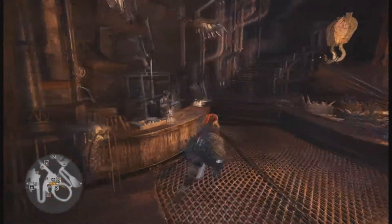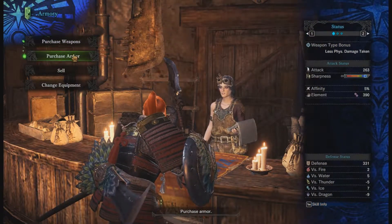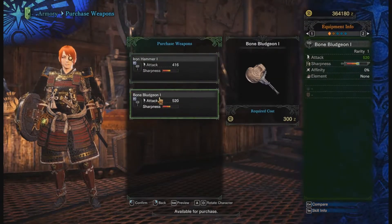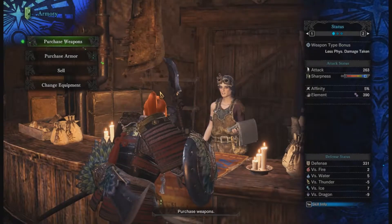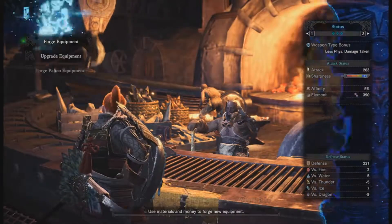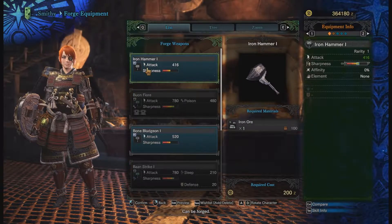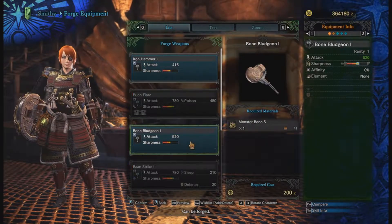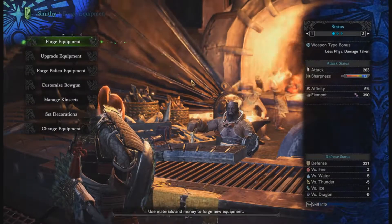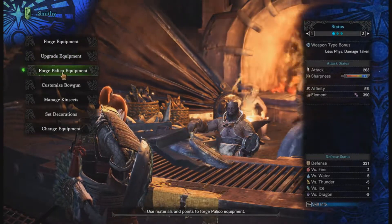Moving upstairs, we've got the Armory and the Blacksmith. What the Armory does is give you quests to unlock different mantles, and it also allows you to buy base armors as well as weapons — so you can buy the Iron Hammer or the Bone Hammer for only money, as opposed to the Blacksmith who will allow you to forge equipment at the cost of resources and a discounted price. So you can pay an extra 100 zenny and basically not use any resources. You can forge equipment, upgrade equipment, and make cat armor.